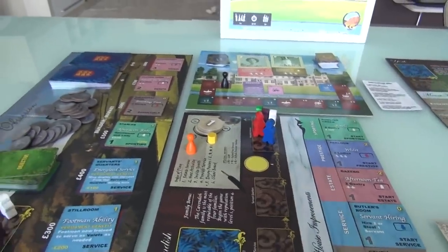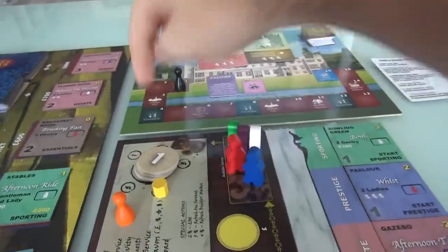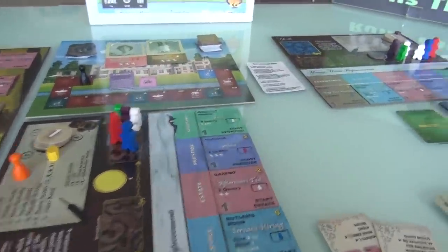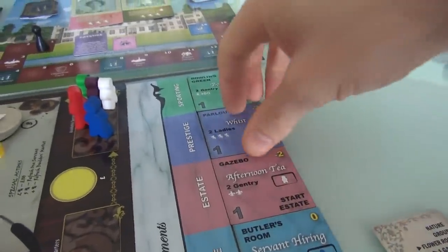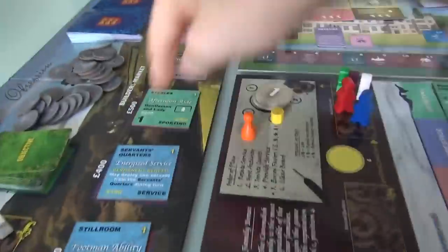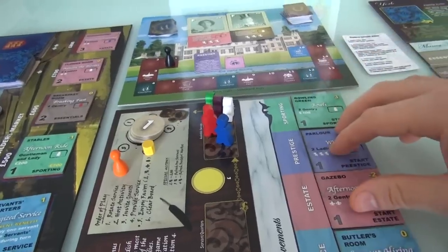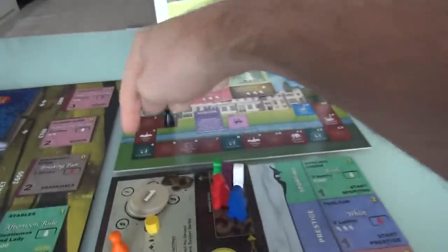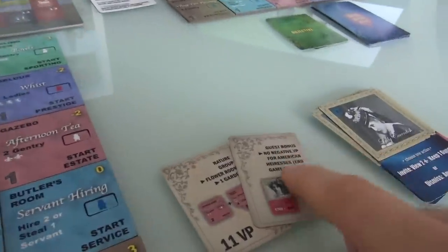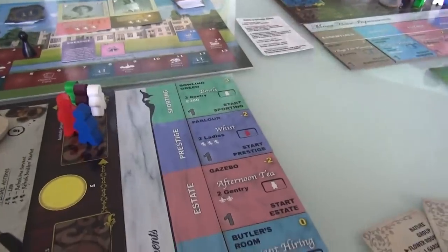Particularly because I want to make enough money to buy the flower room as soon as possible. But I've got another consideration — we're competing for prestige. When we get to round four, whoever has the most prestige will get the favor of the Fairchilds. That means I probably want to do whist in the parlor because that is a prestige activity, which means instead of having negative two victory points of prestige, I'll have two. And if I can do that and get another prestige-based building and do an event there, I can pretty much lock this up. So the big question is: do I go for the village fair planning, or do I play some whist? I've chosen to open up my parlor to host a game of whist.